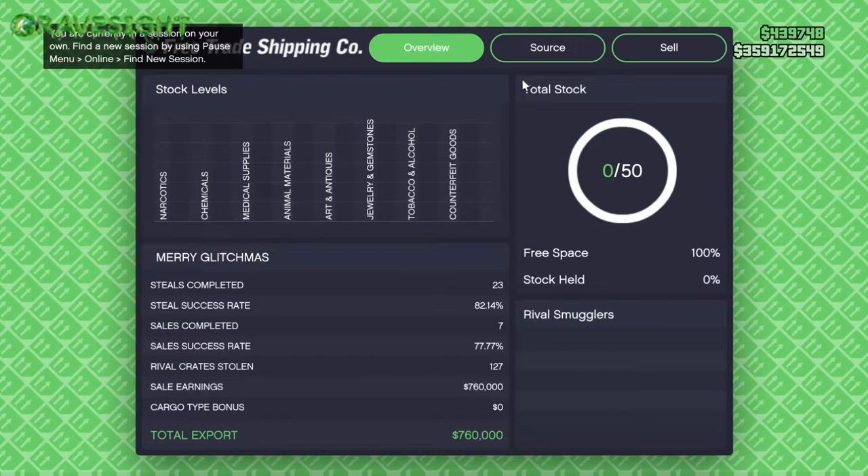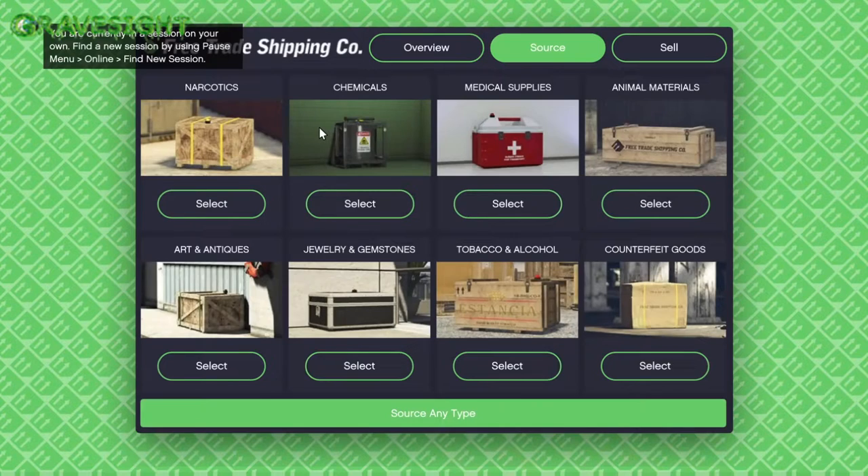In total we have eight different types of cargo and there's only going to be three that are going to be the best — narcotics, chemicals, and animal materials. Those three right there are going to be the best.